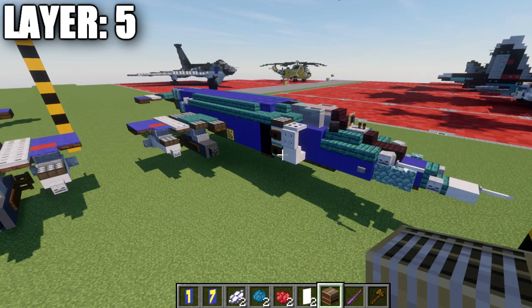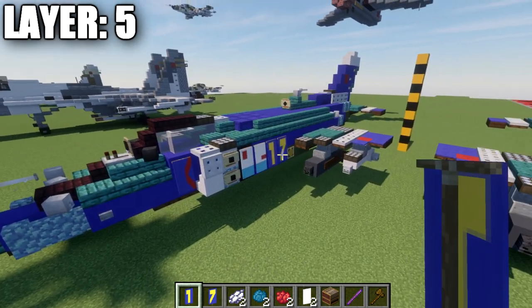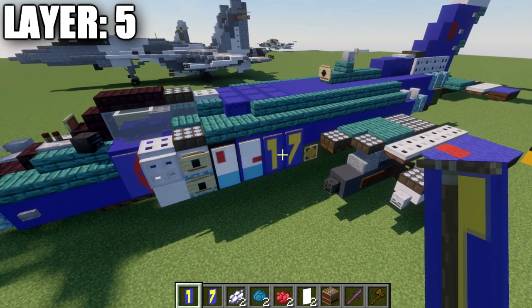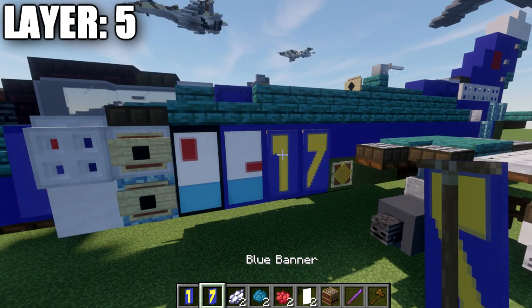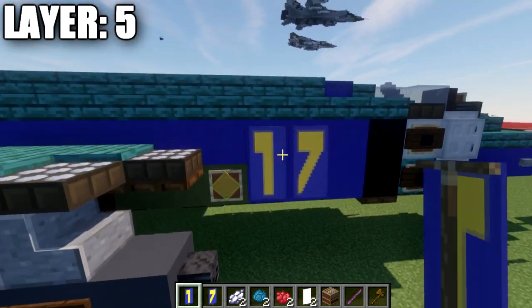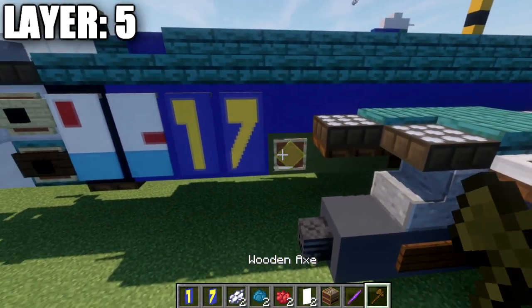Before moving to layer 5, I want to cover the banners on the side of the aircraft. I won't be showing how to make the numbered banners — there are plenty of tutorials on YouTube for that. Basically you want a blue banner background with a yellow number. I chose 17 for no specific reason. Place these banners just before the item frame with the diamond, with two blocks of space for the flag.